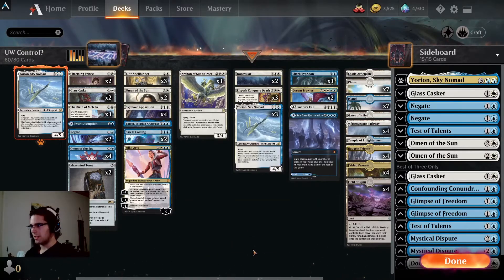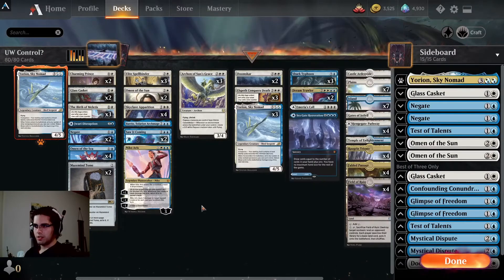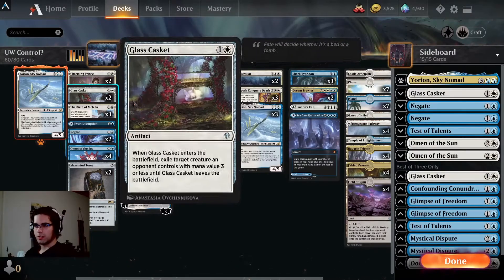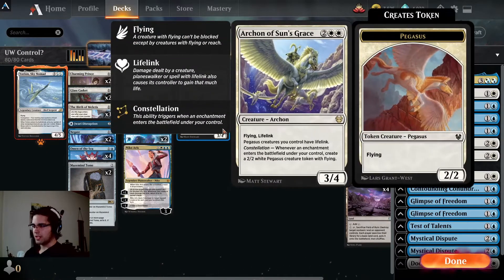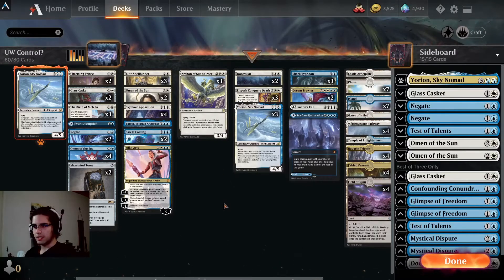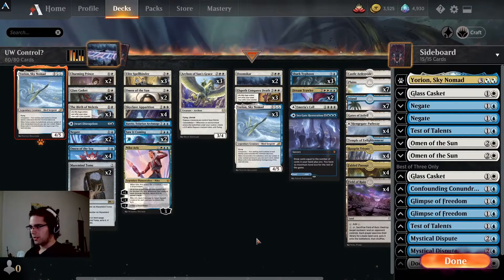Otherwise, this is stuff that's been in Yorian decks for a while. On the top end we've got some Shark Typhoon, Dream Trawlers, and the big spell-lands. Some Doomscars to keep creatures in check, along with Glass Casket, Skyclave Apparition, and one Elspeth Conquers Death. Three Archons is the other significant win condition of the deck — having Lifelink is good against aggro and gives you some resiliency if you fall behind. Running four Field of Ruin in case of Faceless Haven, because we don't have much other instant-speed creature interaction.